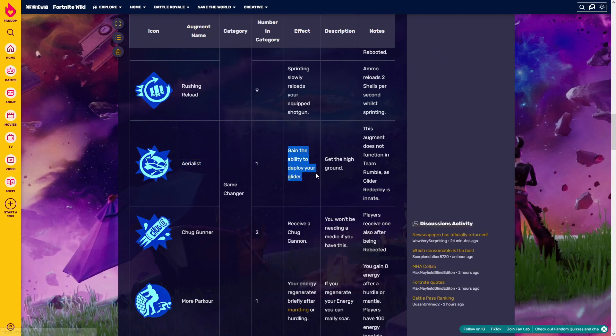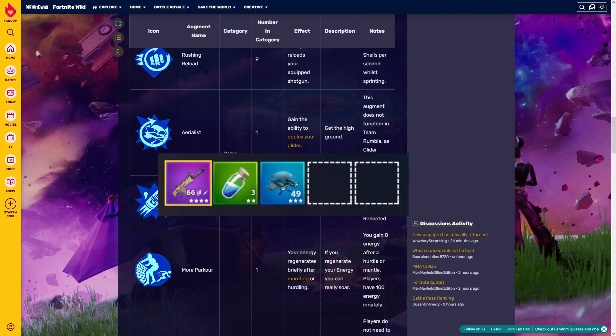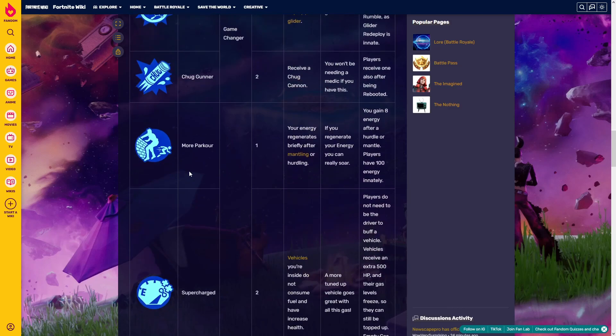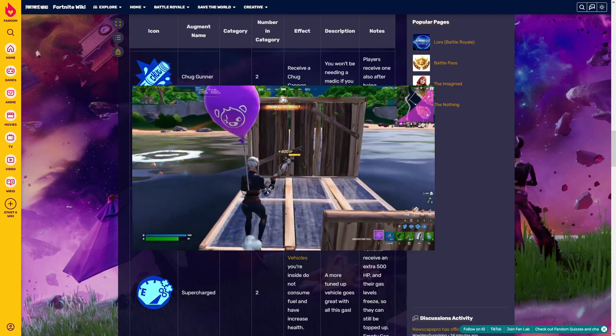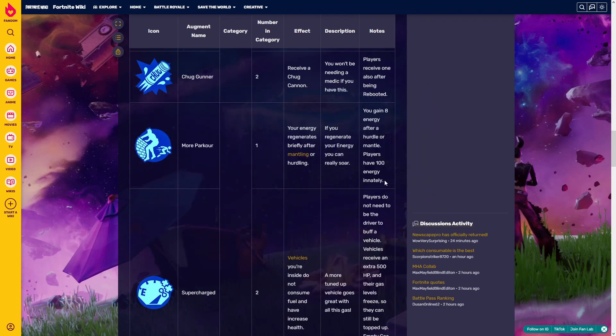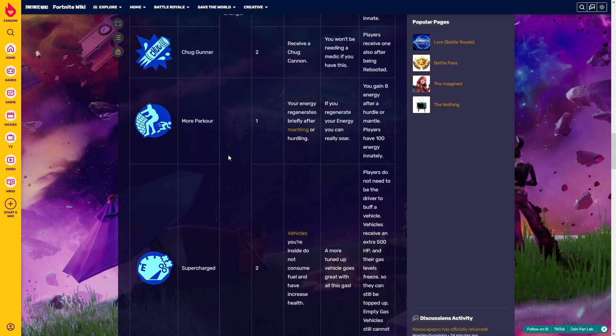'Arialist' gives you the ability to redeploy your glider — a bit like the item we had a few seasons ago. 'Chuck Gunner' gives you a chug cannon, but that's not in comp. 'Mo'poko Code' — your energy regenerates briefly after mantling or hurdling; you gain 8 energy after a mantle or hurdle. Players have 100 energy total. From what I've tried, during 9 seconds you have the effect of Slap, which gives you infinite sprint energy and regenerates your energy to maximum. This is really good, actually — good for rotates.